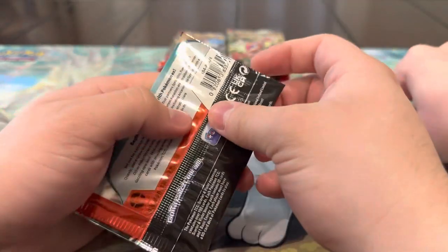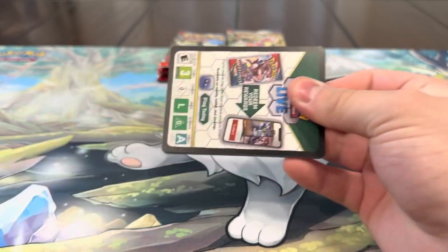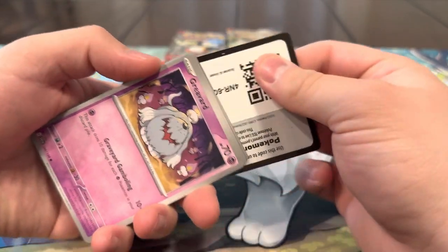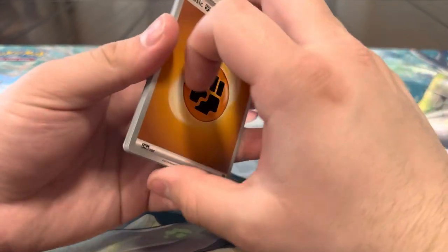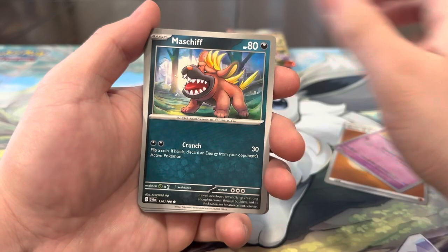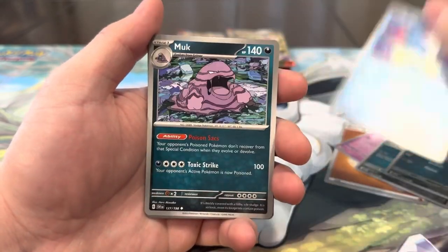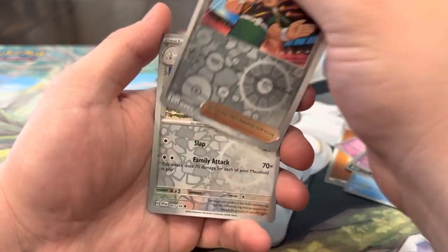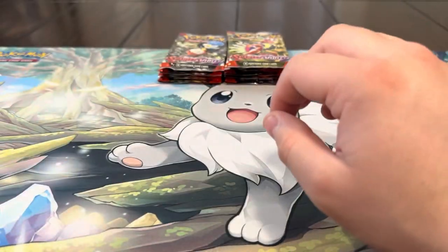All right, let's see if we can do it! We got Fighting energy, Greavard, Maschiff, Pawniard, Wigglett, Muk, Vivillon, Dash Bun, reverse Judge, reverse Maushold, and a Coraidon — so we're one for eleven. All right, last nine packs — let's get something else we need, that'd be pretty cool!